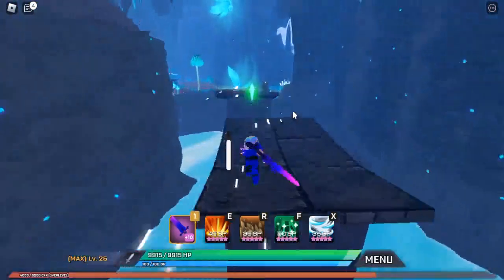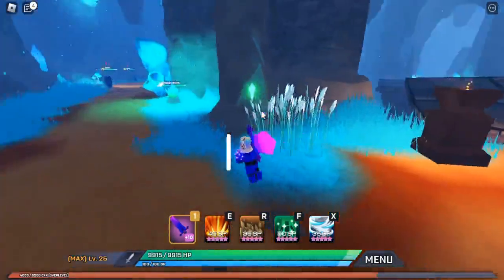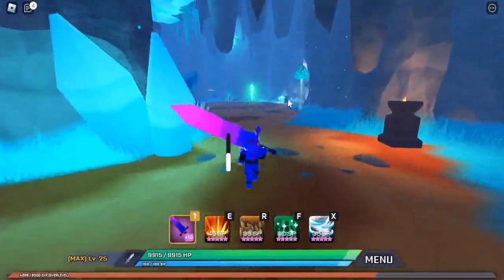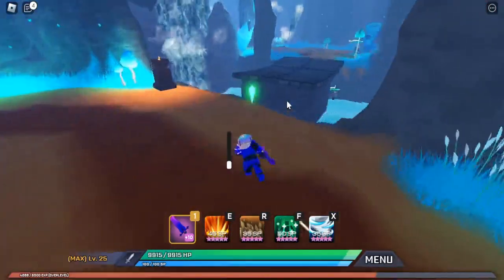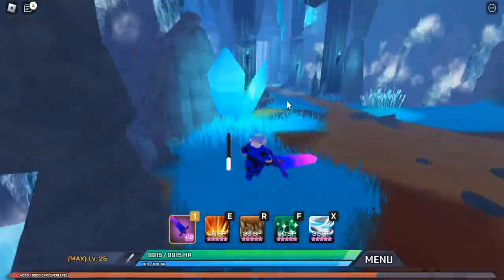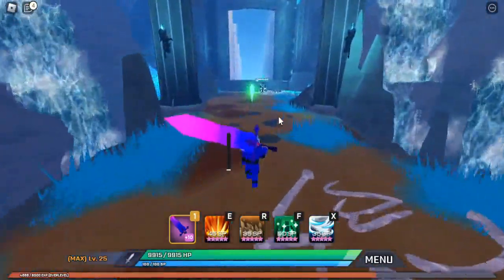Come up through these, make a right. There's also a chest there you can get. Go a little further until you get to this big open area, make another right here — and there you go, you are now at the boss room.